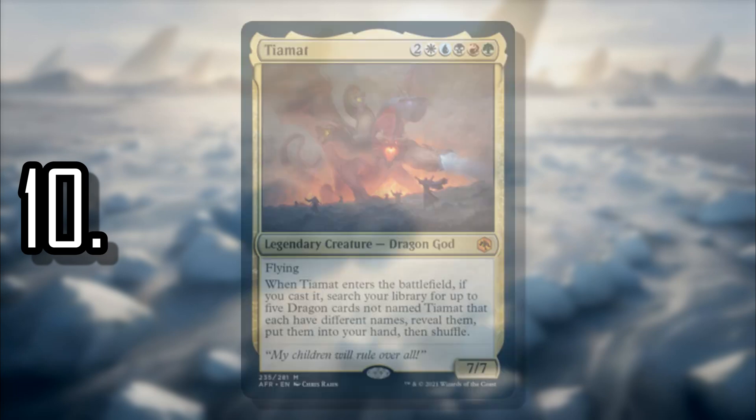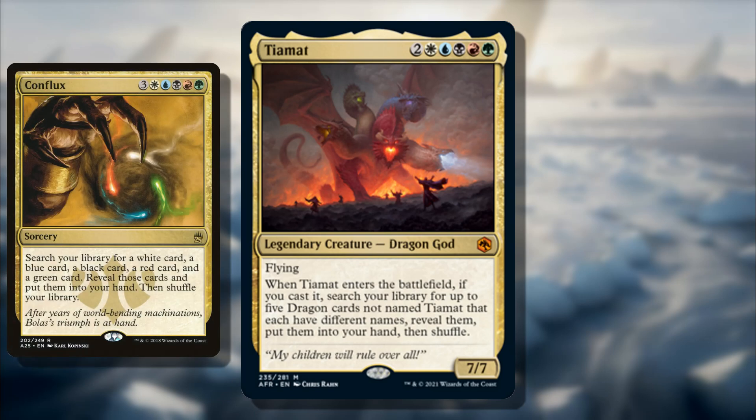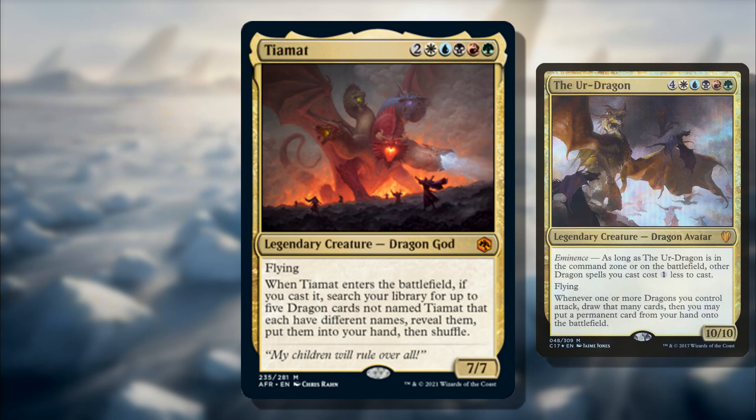Tiamat was spoiled pretty early on. Tiamat is a five-color dragon for seven mana where, when Tiamat enters, you get to search up five different dragons. It doesn't cheat them into play or do anything super powerful — it's just a dragon tutor for five, similarly to how Conflux can search up five different cards of different colors. I would have put Tiamat a little higher if there was actual competition for something like The Ur-Dragon, but I don't think there's much more you can do for five-color dragons. Still, it's definitely a creature you'd want in a five-color dragon deck to search up the five most powerful dragons you have left.